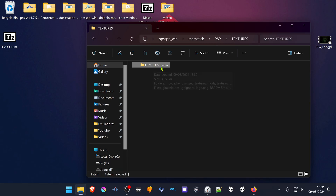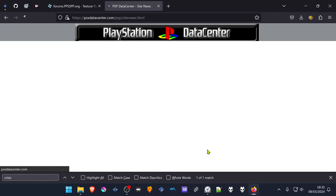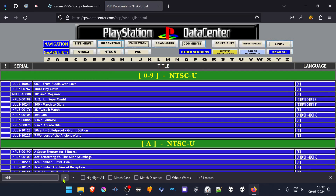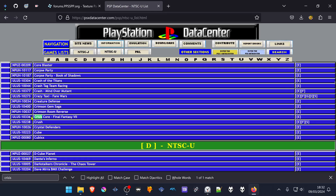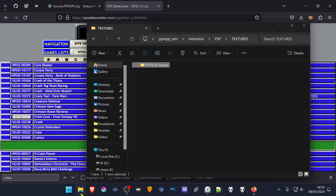Now we have to change this folder name to the game ID. If you don't know the ID of the game, you can go to the PCSX data center, then go to the PSP data center, search for the region of your game — in this case the texture pack is for the US version of the game. Then search for the game and copy the game ID shown to the left of the game name, then paste the game ID here.